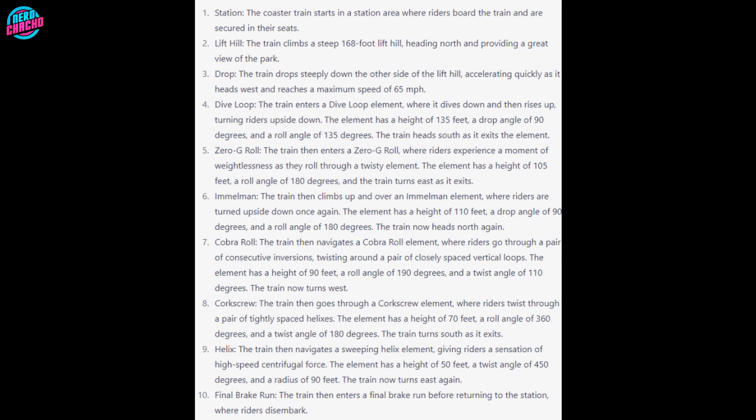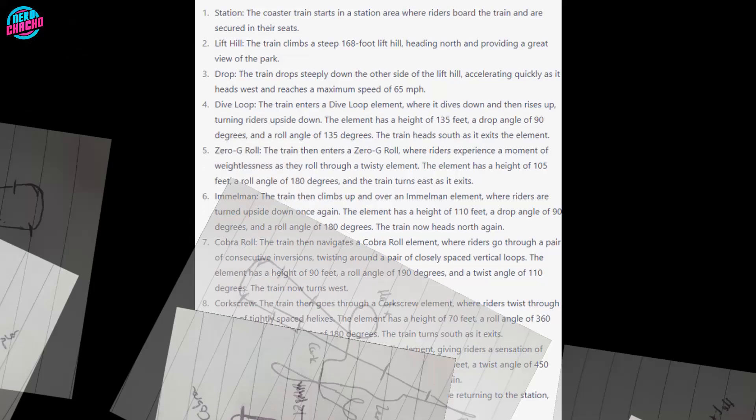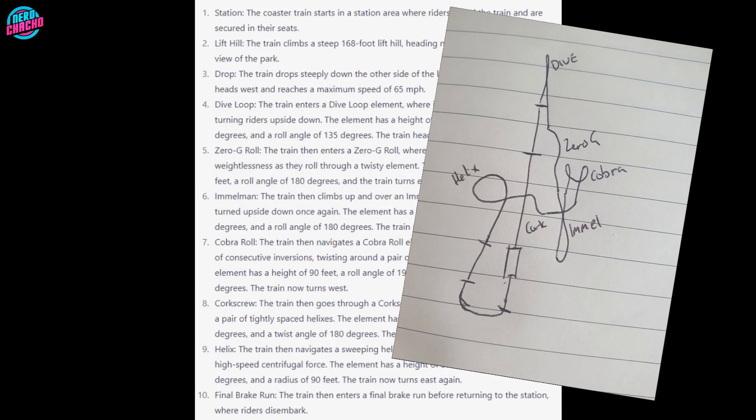Let's add the human element to this and interpret this layout on paper. I think I've got a viable layout and this is what it might look like as a paper plan. So let's hop into Planet Coaster and bring this to life and see how realistic we can make this.